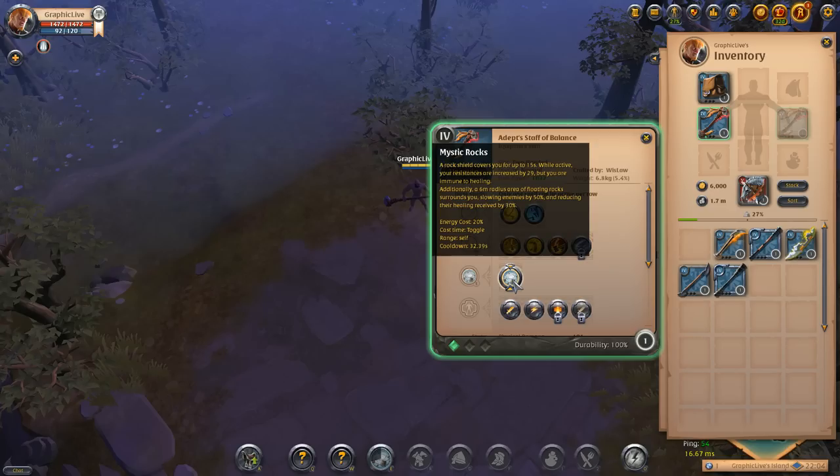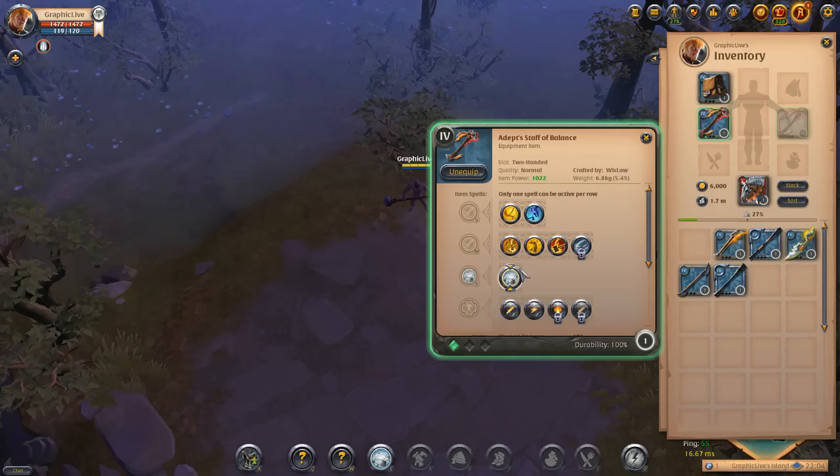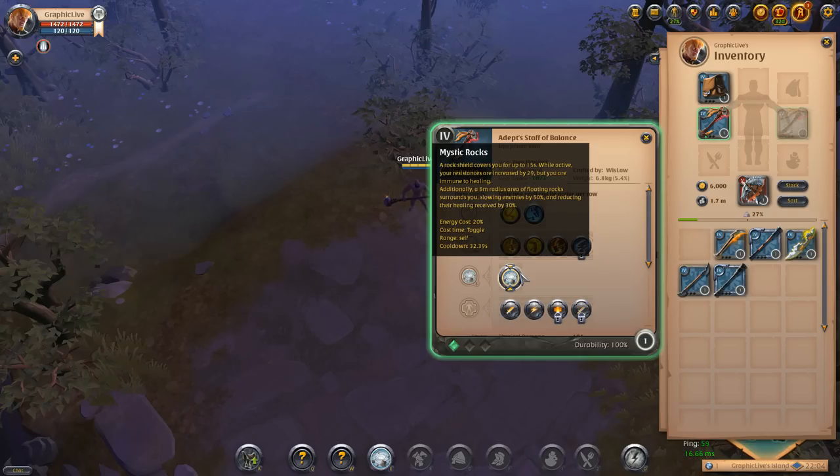Now the mystic rocks on the staff of balance: a rock shield covers you for up to 15 seconds. While active your resistances are increased by 29 but you are immune to healing. Additionally, a six meter radius area of floating rocks surrounds you, slowing enemies by 50 percent and reducing their healing received by 30 percent. Not many people use the staff of balance — there might be a place for it somewhere, but it's just not really the strongest one right now.